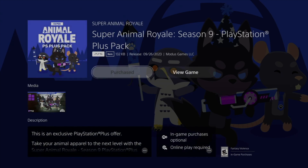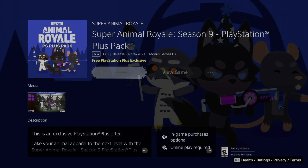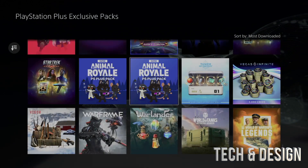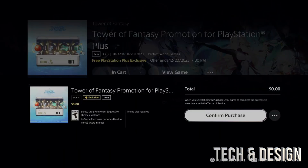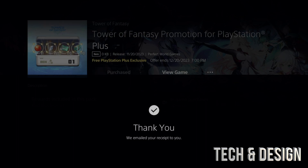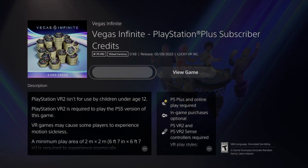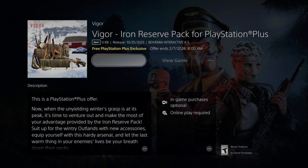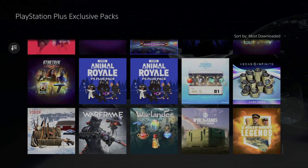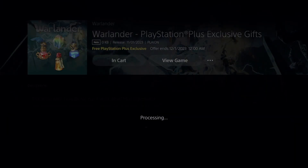There's a ton of stuff to add to the library and we're almost done. Some of them you might see a PS5 version and a PS4 version — they are actually the same thing. Sometimes you download the PS4 version but once you start the game on PlayStation 5 it'll work fine regardless. We'll add this one — confirm purchase at zero dollars. We're going back and moving through the remaining ones we haven't purchased yet.